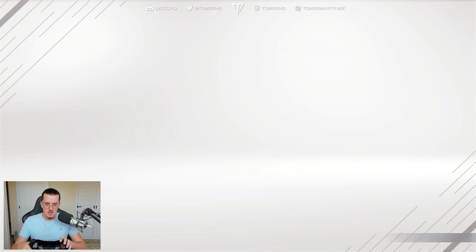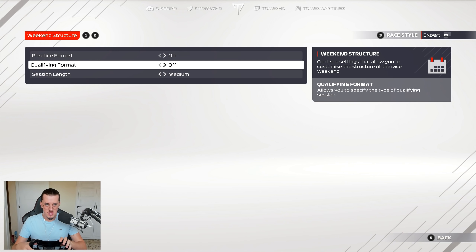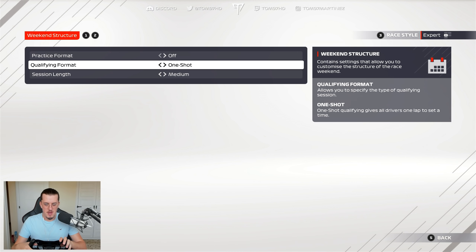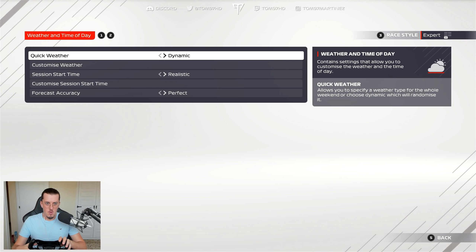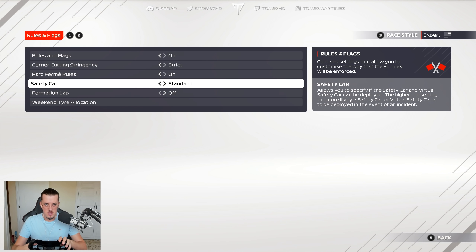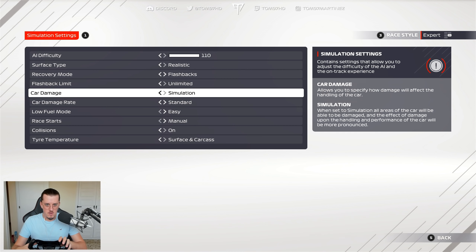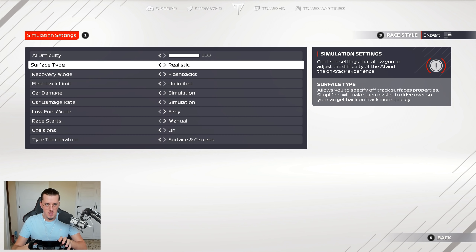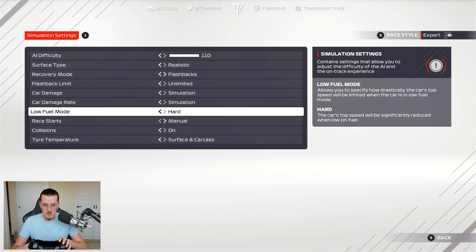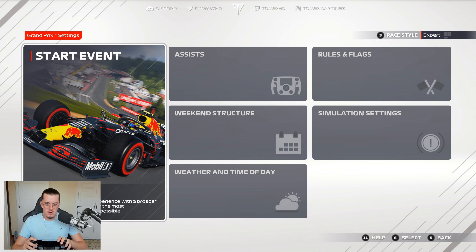For the weekend settings, we're turning all assists off as always. We'll go for a 25% race with a one-shot qualifying — just to make myself start from the back. Weather will be clear, strict corner cutting, safety car standard, formation lap off, 110 AI, sim damage, surface type realistic, low fuel mode hard, and tyre temp surface and carcass. I think that's it — let's jump into it.